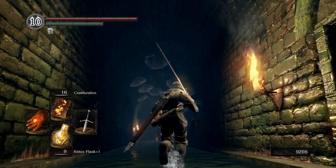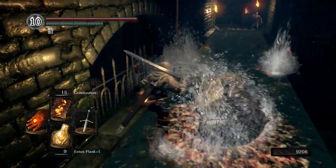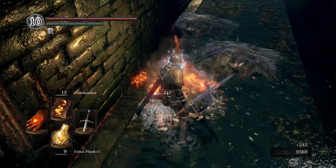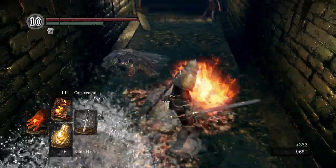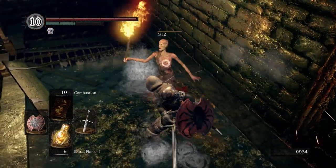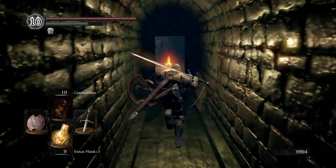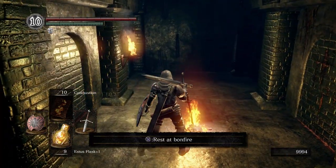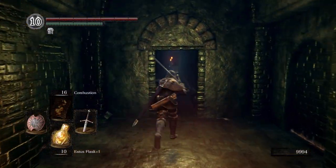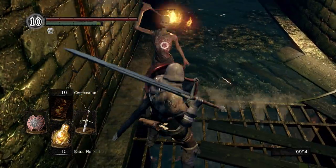Right here with the slimes we're gonna pull out our pyromancy flame. Allow them to drop down — don't try to run by them, they will drop on top of you if you try to. We're gonna sit at this bonfire real quick just in case we die, so we have somewhere to respawn at that's not all the way at Firelink Shrine.